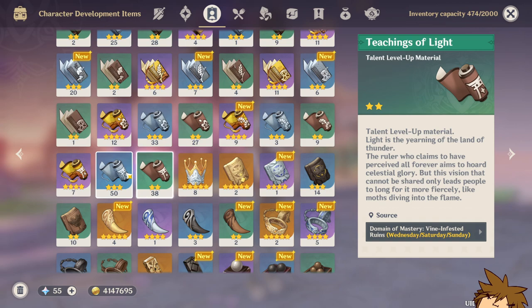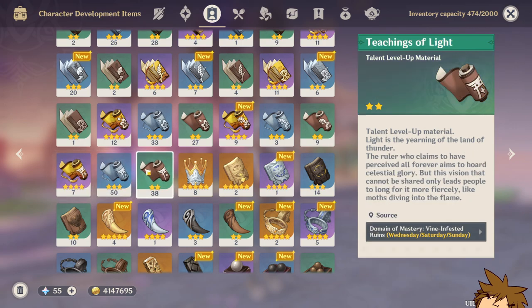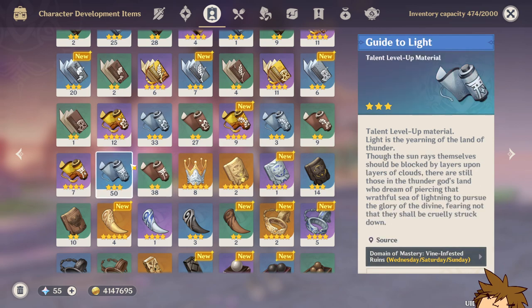For the books, it's going to be something similar to the Raiden Shogun — I'm speculating and predicting here. You're going to need a bunch of the Light-themed talent books, so get grinding because these are so important for talents.